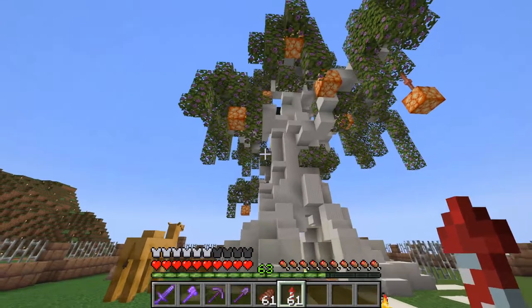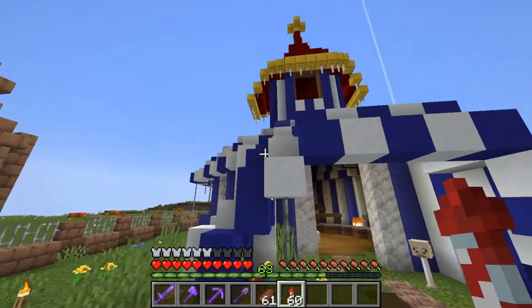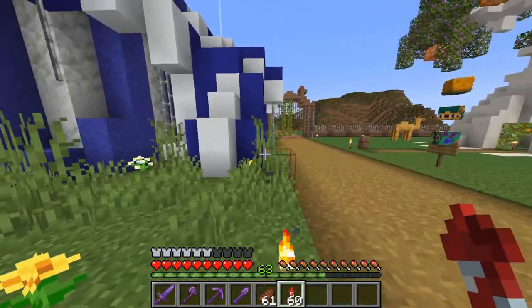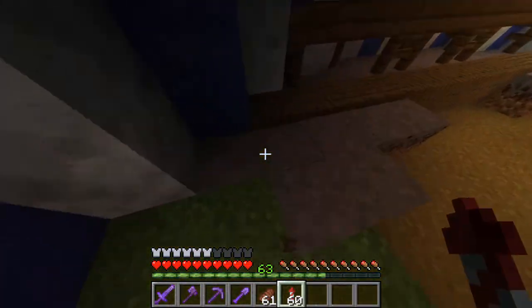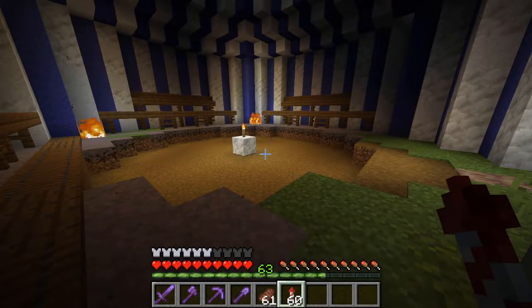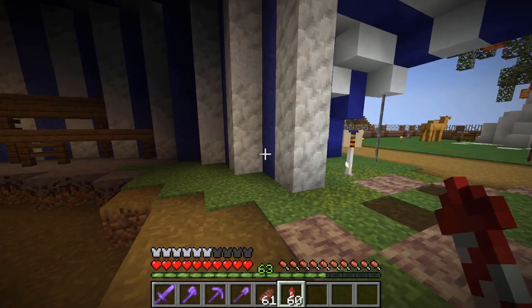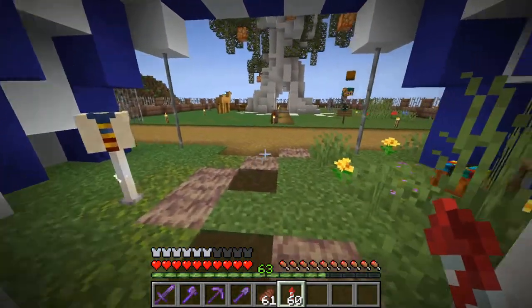The other thing was this tent, which looks amazing from the outside. And inside, what I really love are these corners where the light level is exactly one. Imagine designing a tent where there is just enough light to be mob-proofed.